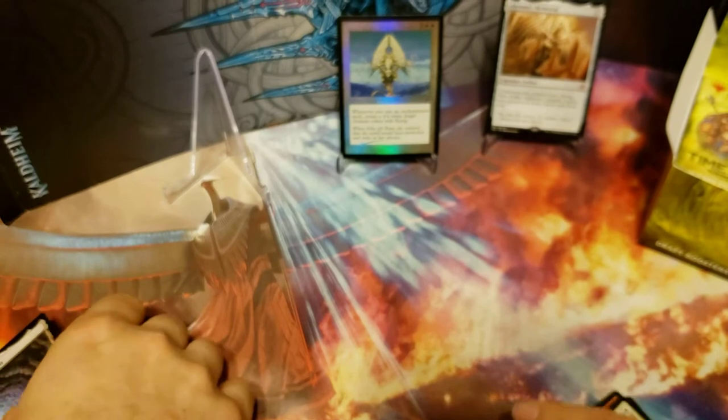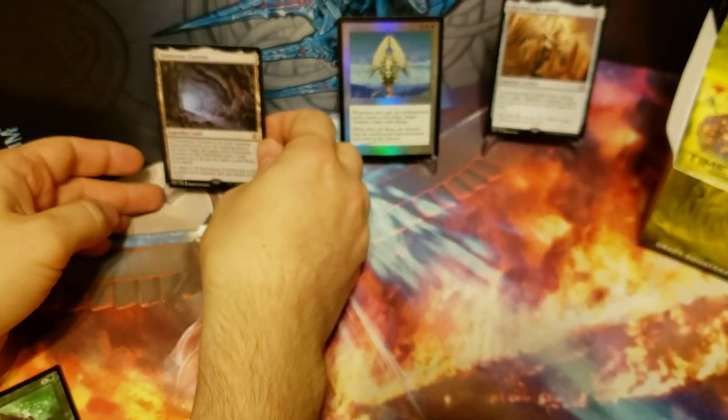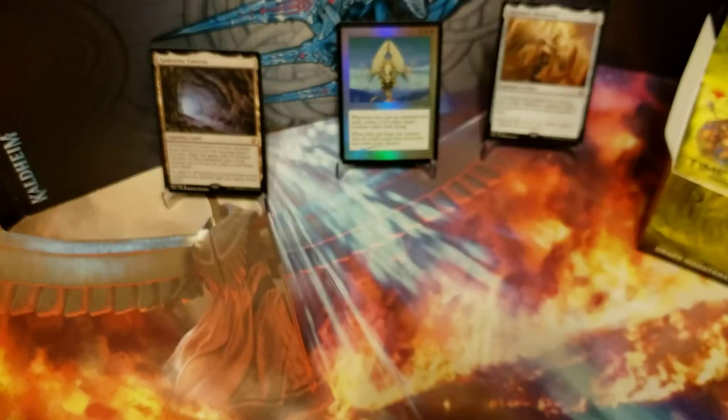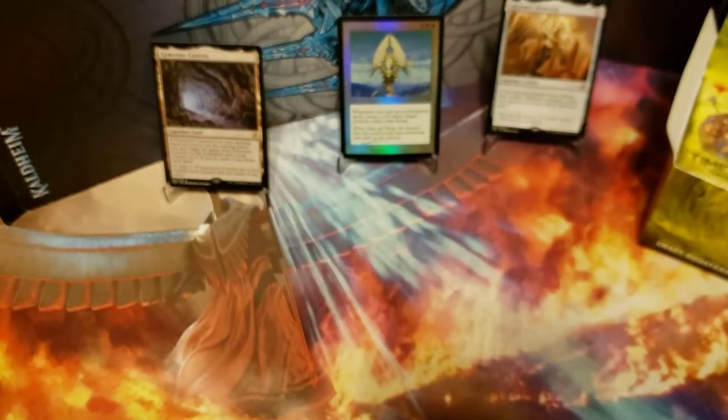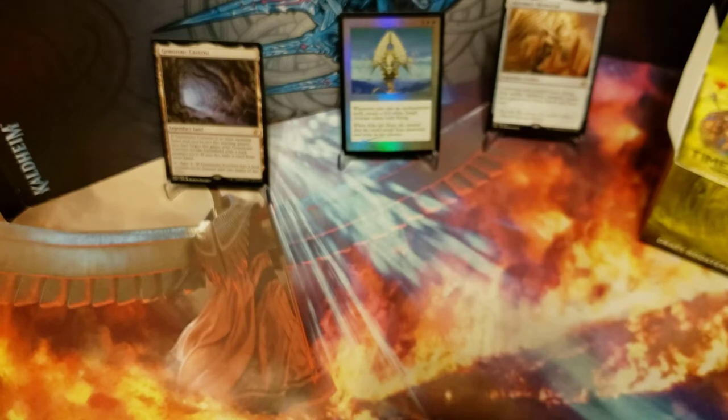Street Wraith. Mycologist, Gemstone Caverns — that is a good hit, a mythic, one of the more expensive cards in the set. And we got a Thragtusk as the time-shifted card — cool. I finally got one! Gemstone Caverns can go up there.